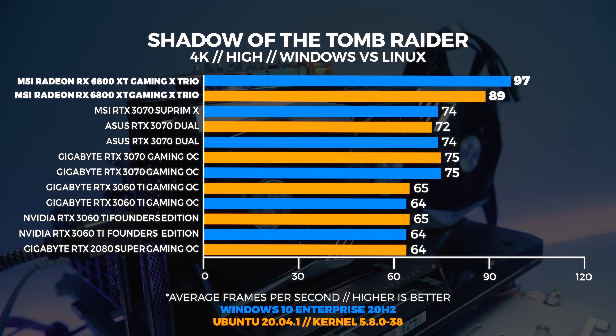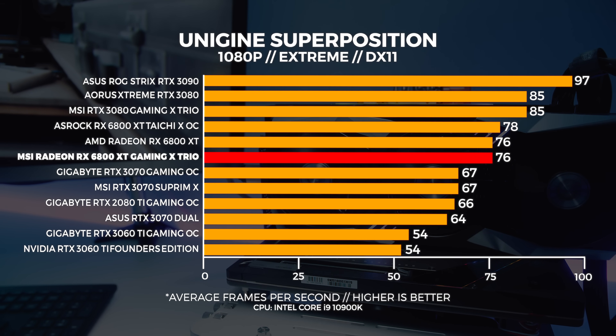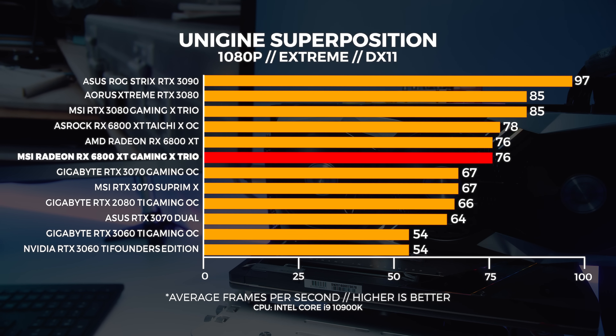You can check out the ASRock 6800 XT video in the top right corner for comparison. Next up is Superposition — we do three tests: 4K optimized, 1080p extreme, and a custom 1440p preset with depth of field and motion blur turned off. We use stock OpenGL versus DX11 for comparison because we're looking at the out-of-the-box experience only. With the 1080p extreme benchmark — which is highly GPU bound — the 6800 XT Gaming X Trio performs about the same as the reference card.